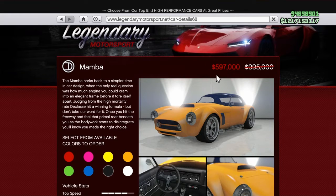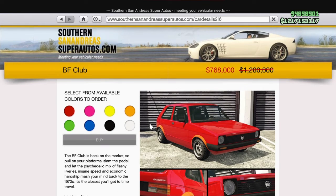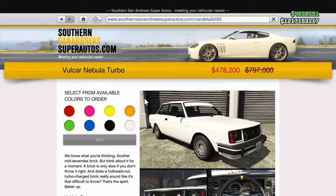You've got the Mamba for just under 600k, the Carbon Everton for 885k or at trade price for 663k, the BF Club for 763k, the Weenie EC Sport for 538k, and the Nebula Turbo for 473k.